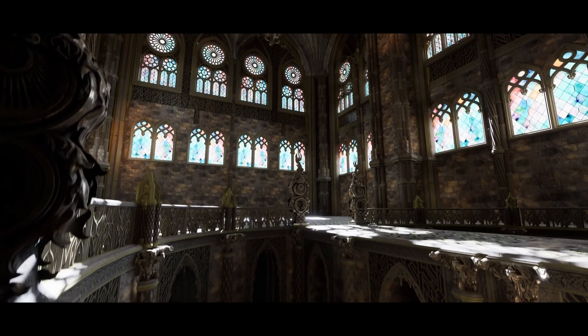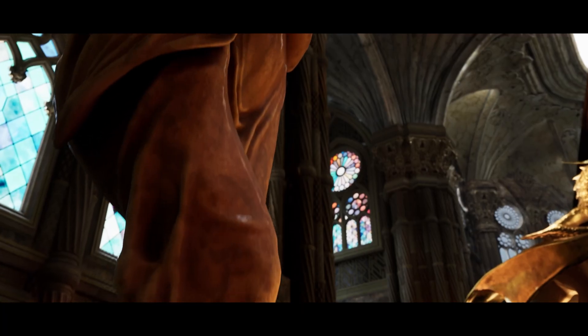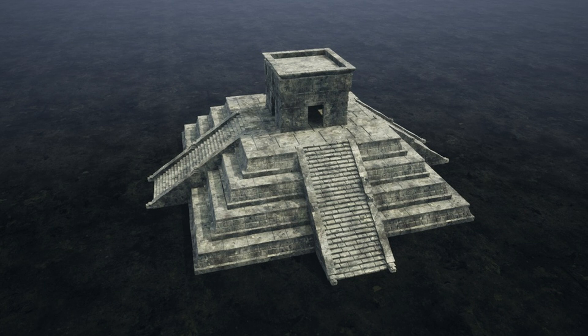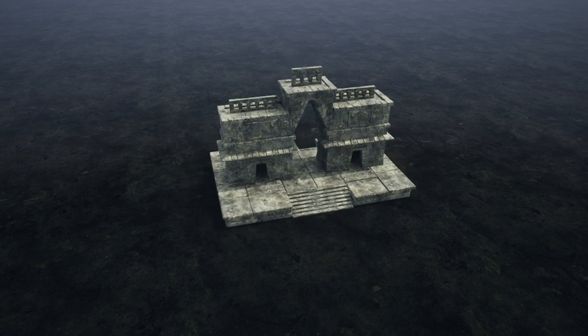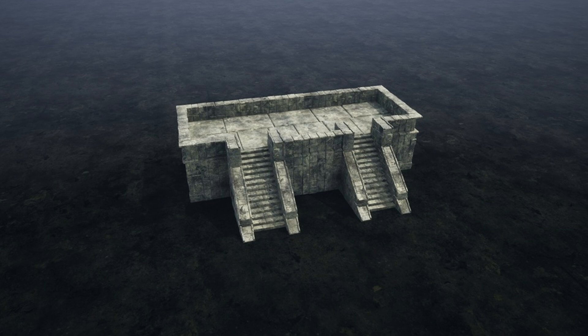This one looks absolutely amazing — very high quality, and it's 5 stars with 5 reviews. Last but not least, we have Ancient Constructions and Platforms. In this pack you get 10 ancient constructions and platforms. All models use only tiled materials, have lightmaps ready, collisions set up, and are LOD'd from high poly to very low poly. There are 10 meshes, all of AAA quality, with LODs already set up.